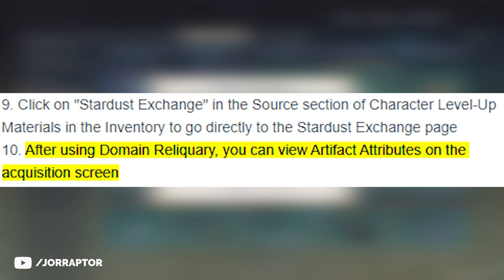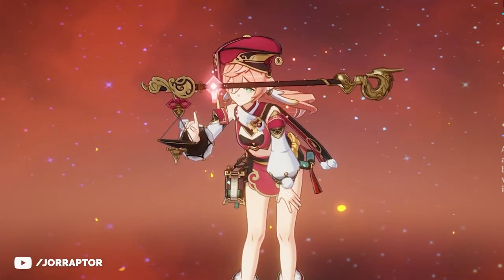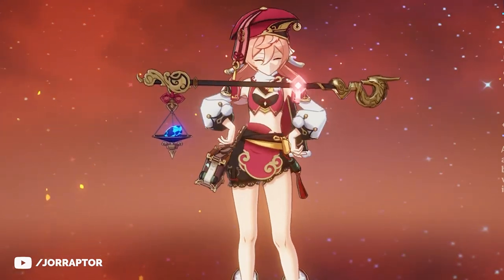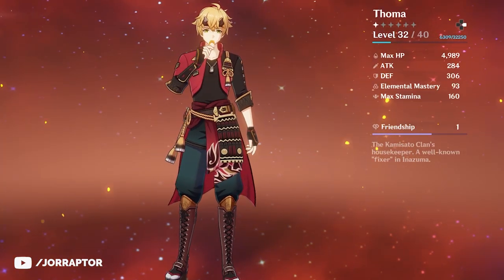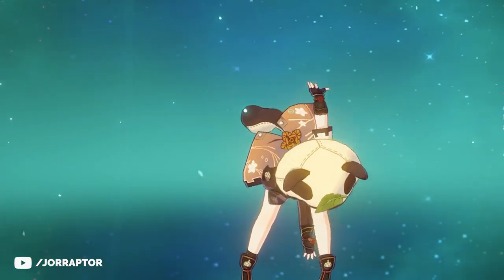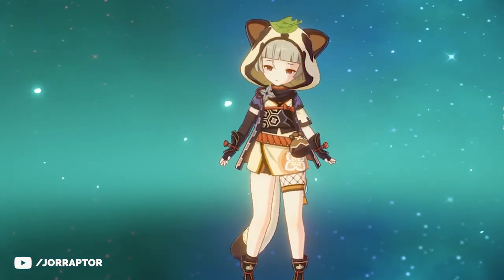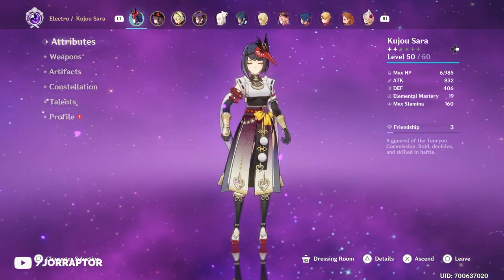After using the domain Reliquary, you can view the artifact attributes on the acquisition screen, which is nice. We also got brand new idle animations for certain characters added alongside the ones they already had — Yanfei uses a magic skill, Tohma finally has something to eat, Sayu has a brand new stretch animation, and Sara, next to the wings, also has another new idle move.